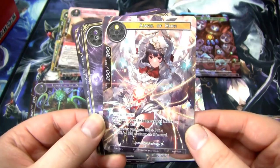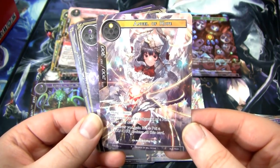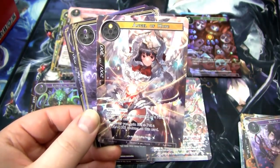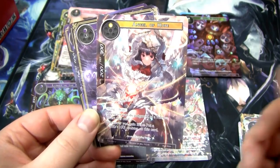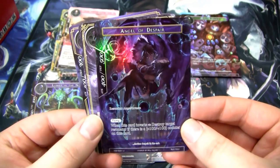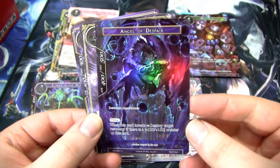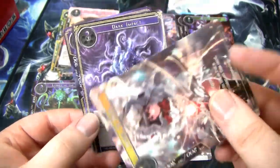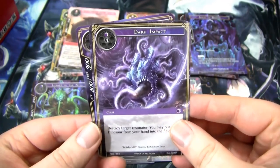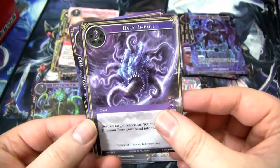This is actually a pretty good card — it's a 200-300 for one with flying and drain. Whenever you do judgment you invert this card, and whenever it deals damage you gain life, which gives it a 100-100 counter. When you invert it, it becomes a 400-500 still with flying. When it inverts, you can destroy a resonator if it has a 1-1 counter on it. Pretty good. And then we also have this Dark Impact — it's an okay destroy spell if you're doing a dinosaur type deck. And then we have a dinosaur and a Dark Elf Gravekeeper.